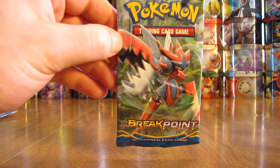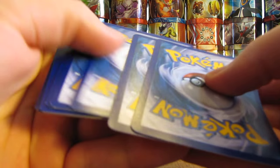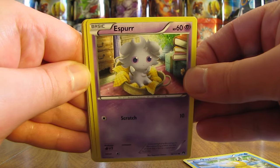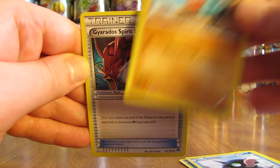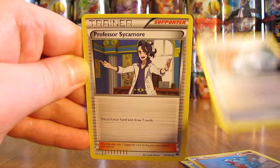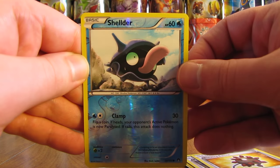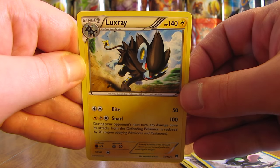See what we get in here. Okay, second pack starts off with a Psyduck, there's an Espurr, Growlithe, Shellder, Gible, there is a Gyarados Spirit Link — that'll lead to a Mega Gyarados. There is a Professor Sycamore, Bursting Balloon, Reverse Holo is a Shellder — just a common — and then the actual rare, a Luxray non-holo. Okay, next pack here.